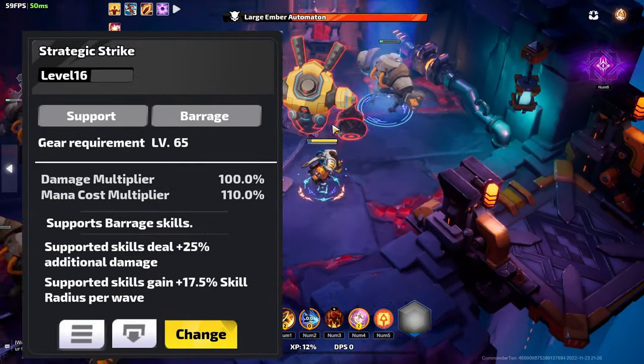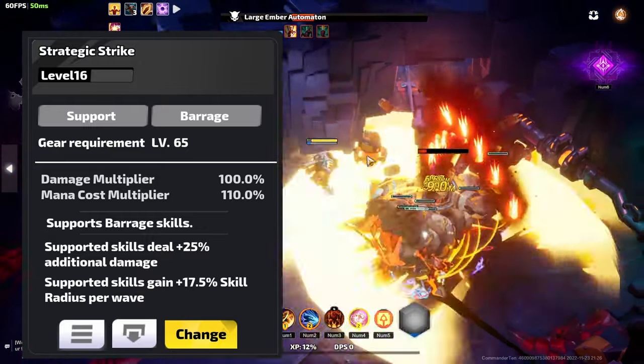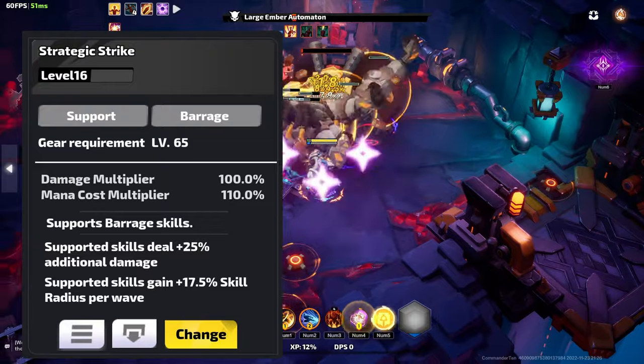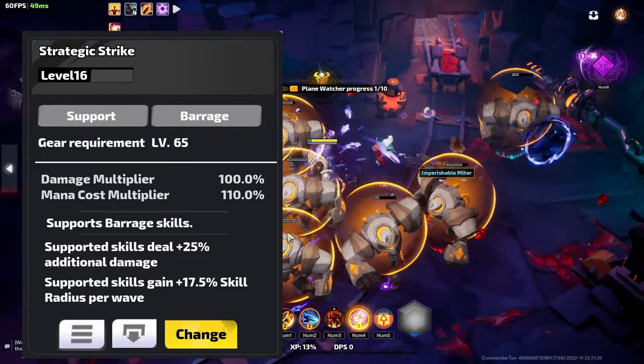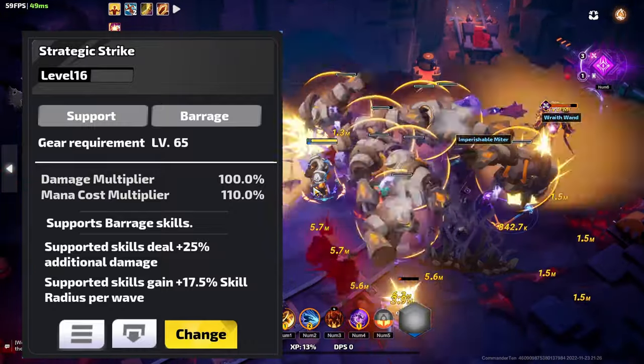The second barrage-specific support is Strategic Strike, which causes barrage skills to deal more damage and also causes them to gain AoE per wave. This is very important if you're going to use either Blizzard or Lethal Barrage to clear, but I had mixed experiences when using it with Marked Rain of Arrows.